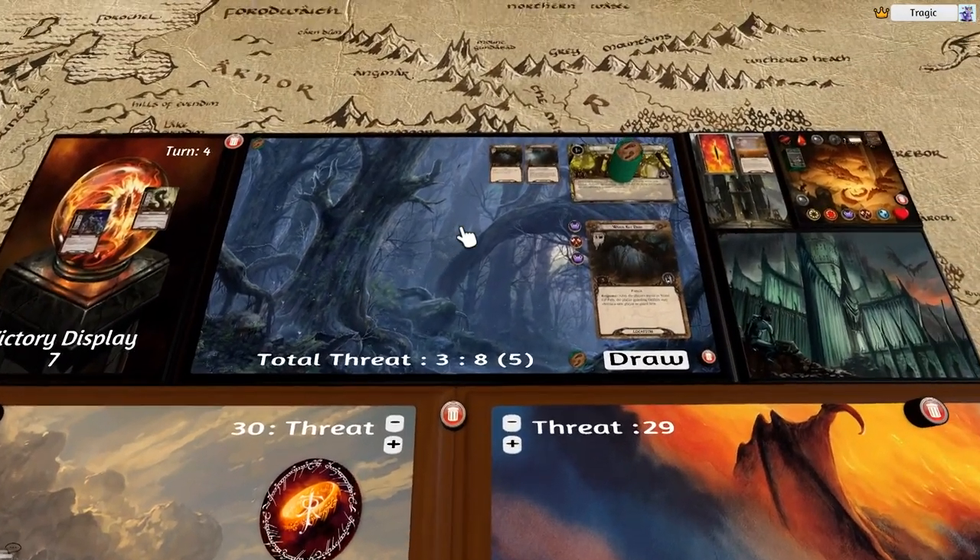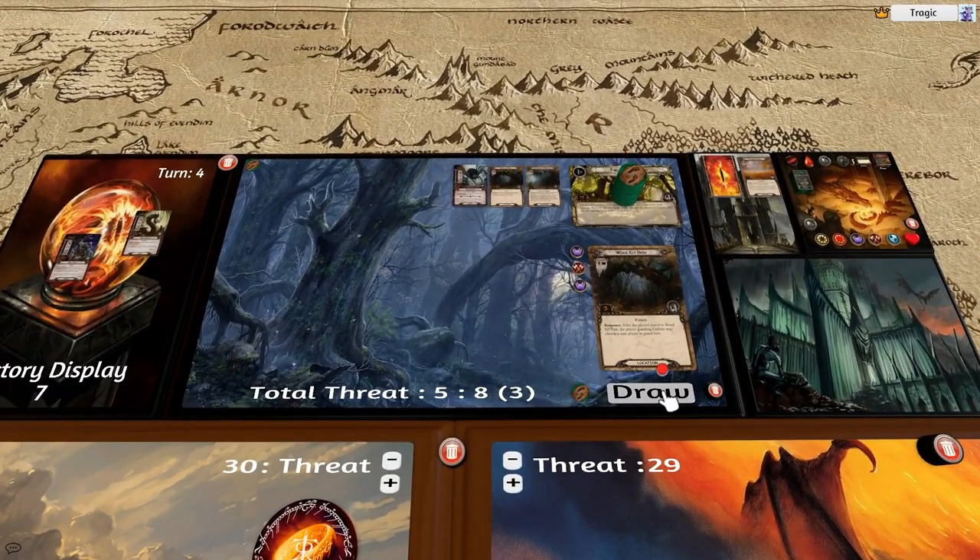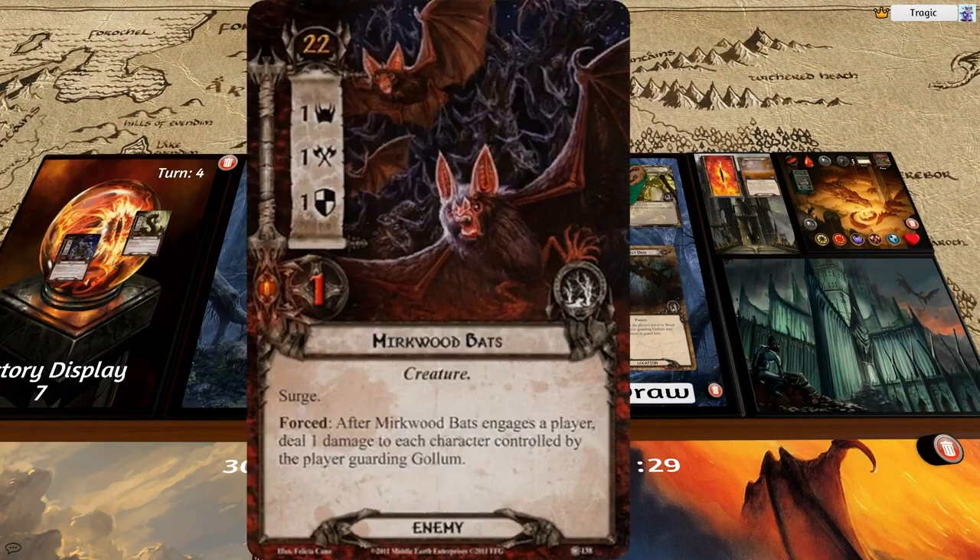We always have to leave one character up to quest because Gollum is here — we don't want Attercop to come out. The Attercop spiders are pretty brutal; you need one character always up to be eaten by the spider because he attacks for eight. Over on the other side I spend one resource and place out Shadowborn Scout — when you do, you place a token on any location. There's a location here that only takes one to beat, so that location is beaten. We're questing for plus five. A bat comes out with surge but he's only got one damage, so he's killed by Thalen.